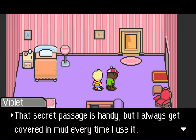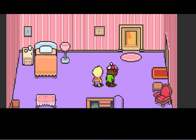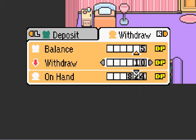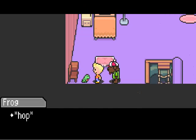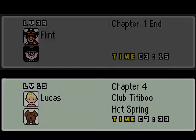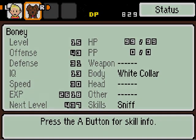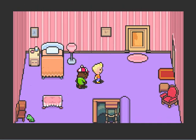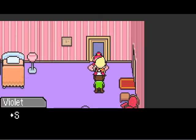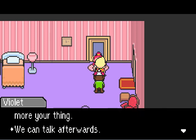'The secret passage is handy, but I always get covered in mud every time I use it. Not to mention that sticky junk from all those slugs. Gonna hop in the shower real quick, so just relax here.' Oh, we got a save frog. Let's just save. Now let me look at my status. It's always good to probably level up, but I leveled up a little bit off screen already. 'So, one way or another, I wound up with this fancy room. Go shower, you two — there's even a hot spring in there. We can talk afterwards.'